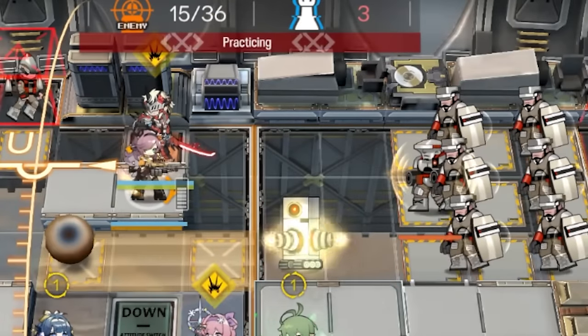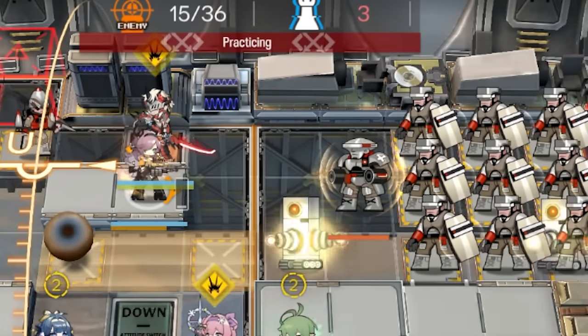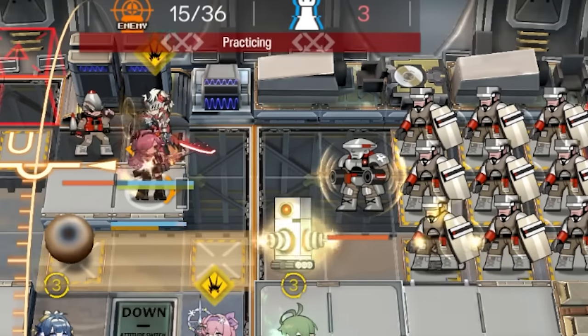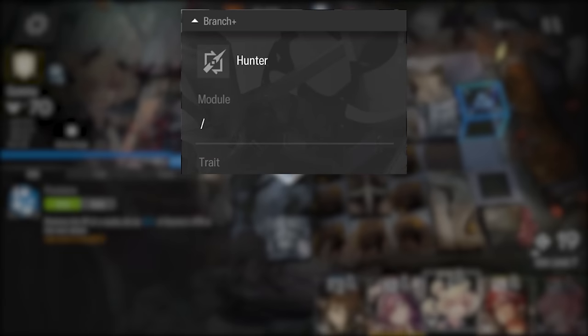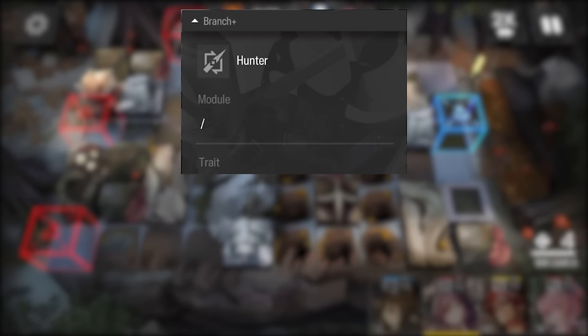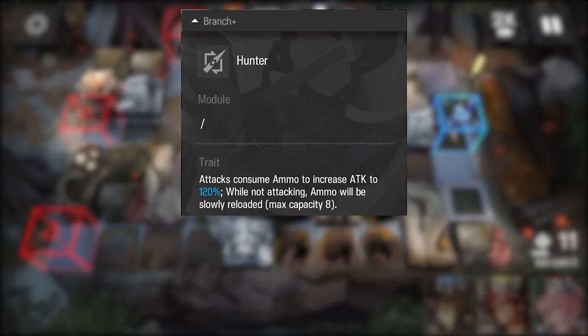Now that we have a basic understanding of what Coldshot can deal with, let's have a closer look at her kit. The Hunter trait, as we've seen so far, is solely a downside, made up as a gimmick just to create something new and different. Of course, this brings up a new balancing challenge, so they decided to attach part of this balancing in the trait as well.